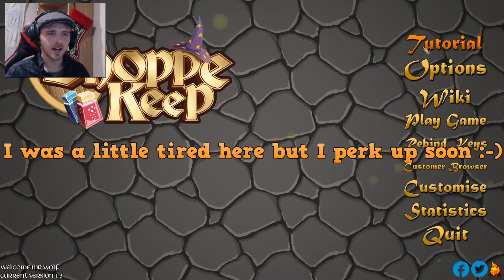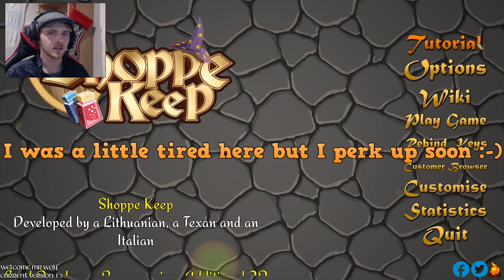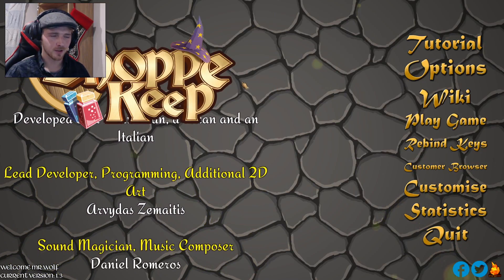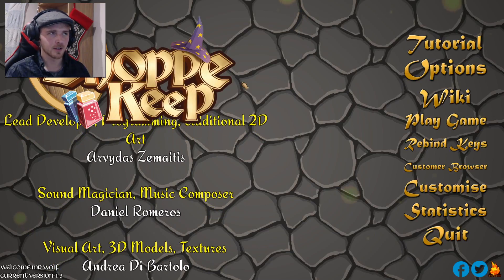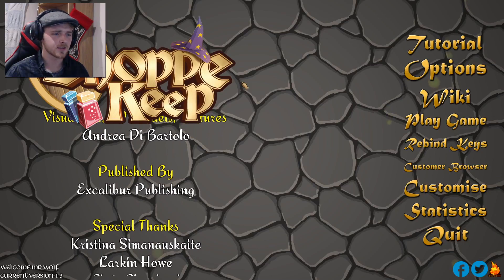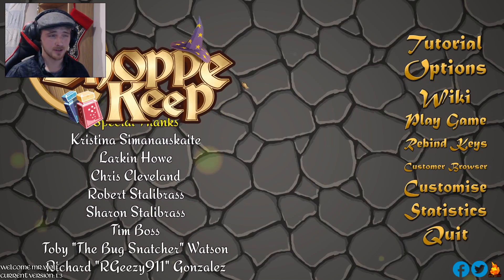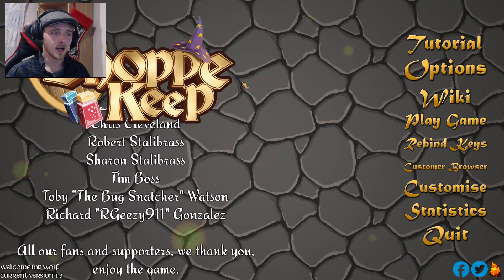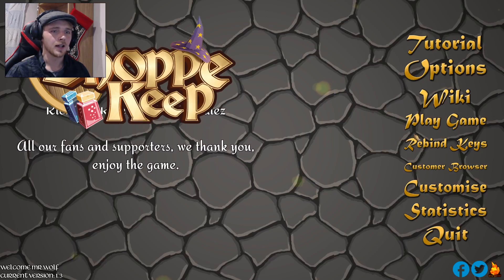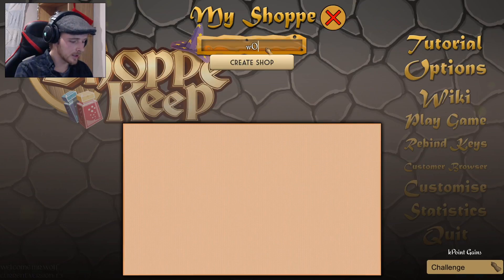I'll be honest, I had to go through the tutorial because starting the game is a little harder than it might first appear. Just setting prices on the items - I overspent on the items and had no money to place down furniture to put the items on, things like that. So I've played about 10 minutes and still haven't got the first real clue what I'm doing, but I did just go through the tutorial to learn a little bit about it.